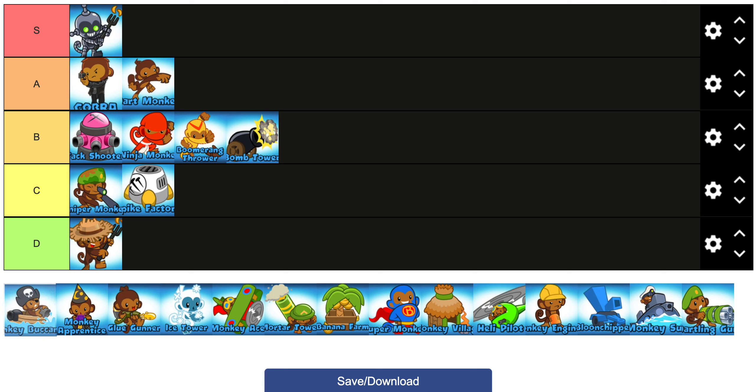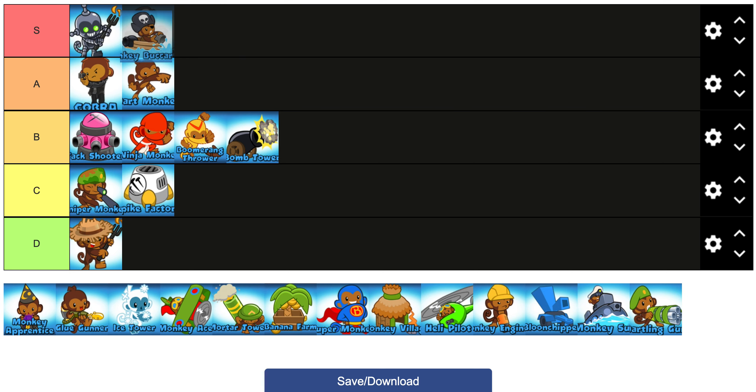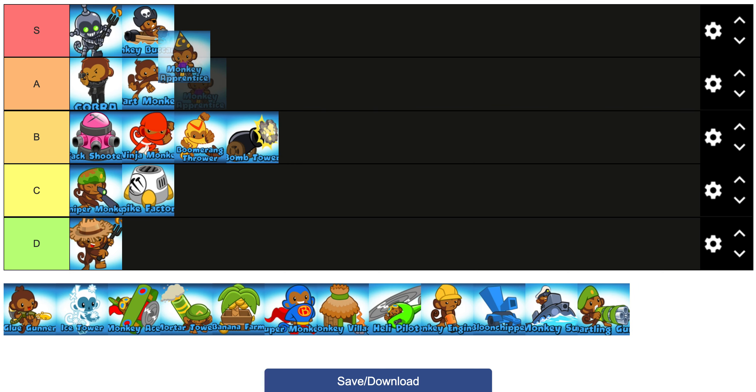Monkey Buccaneer — this one is interesting because he can't be used on land maps, so it's hard to rank him. But he's really good on water maps and is basically a must-have if you're playing on water. There's not a lot of strategies on water maps where you don't use Buccaneer, besides sub-eco which isn't very good, so I'm putting him in S tier.